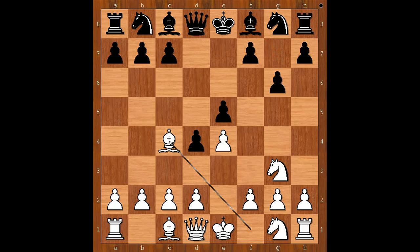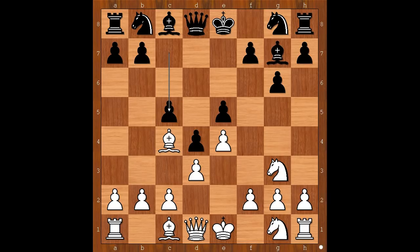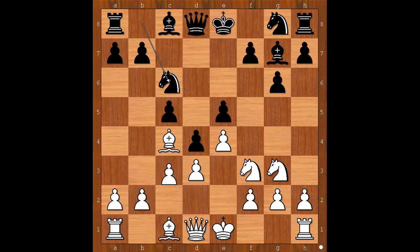And now g6, preventing the White knight from going to f5 and h5, intending Bg7. Bc4, Bg7, D3, C5 — a very impressive center. Nf3, Nc6. C3, creating tension in the center and intending Qb3 in some variations.